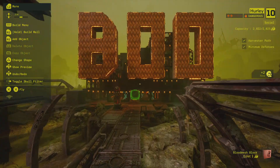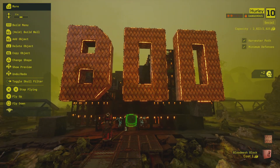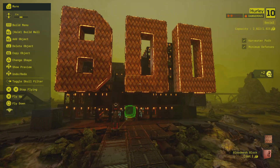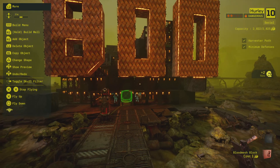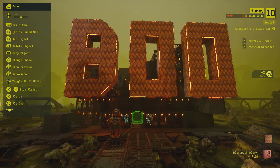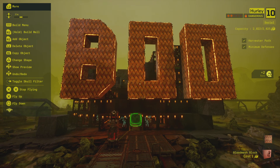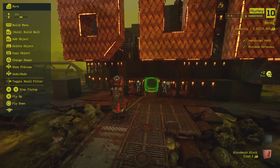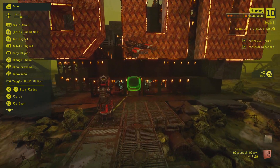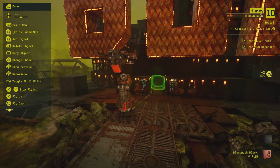Welcome to a walkthrough of how Hurley, aka Boo, works — as requested by people on Discord. What I wanted to do with this level was make something where if you took the time and followed along, you could see absolutely everything that happens in the background. I'll show you everything in here.